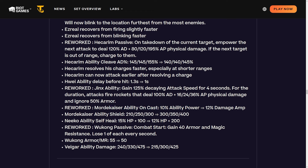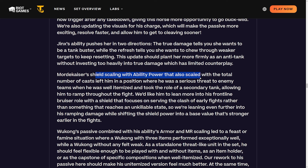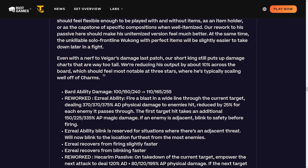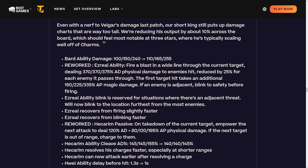Mordekaiser's ability on-cast effect is changing from 10 AP to 12% damage amp stacking throughout the fight. His ability shield is being buffed to compensate. They want him to lean more into his frontline bruiser role with a shield focused on early fights rather than reaching an unkillable state. His tanking doesn't stack but his damage stacks a lot - they're leaning further into his ramping damage. His shield scaling with AP combined with the number of casts left him in a position where he was too serious a threat when well-itemized.